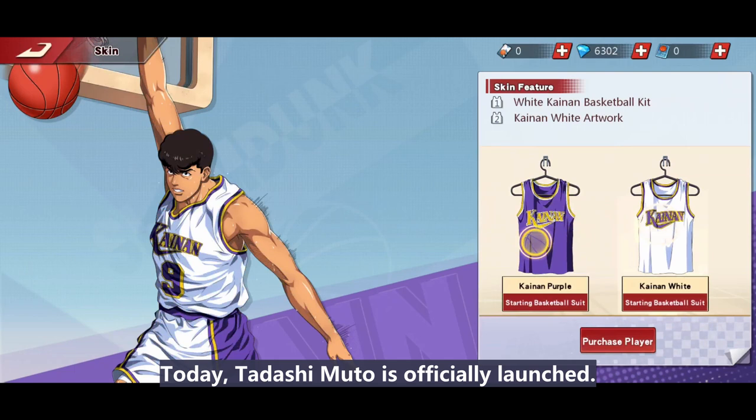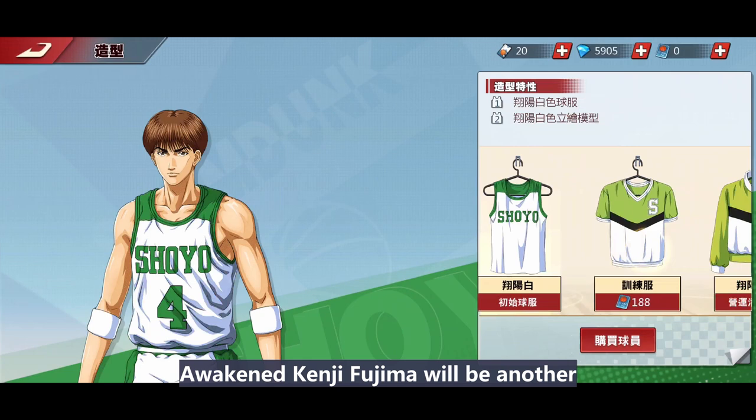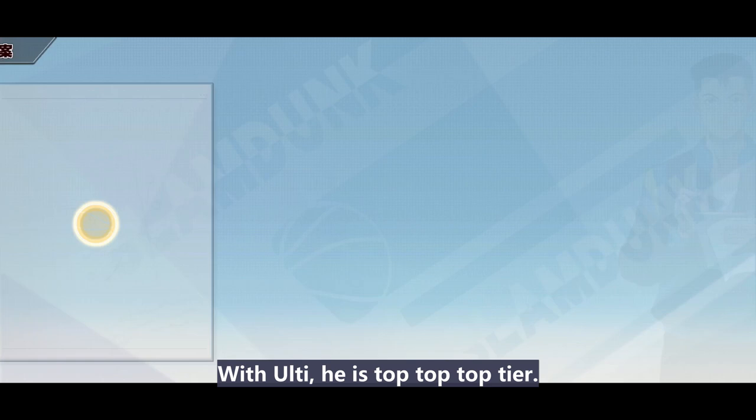Today, Tatashimoto is officially launched, so I need to pick up the pace too. Today's guest is Awaken Kenji Fujima. Awaken Kenji Fujima is quite similar to Awaken Mystery — he will be another one who relies on his ulti a lot. With his ulti, he is top top top tier. His attributes will remain the same.